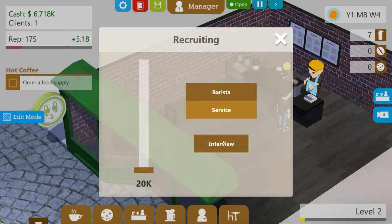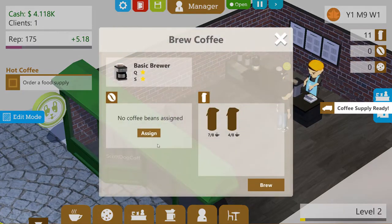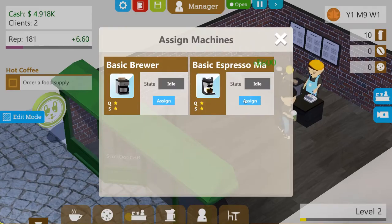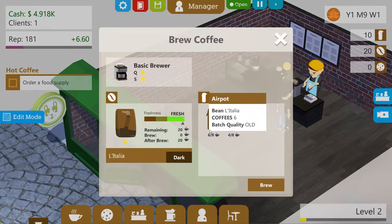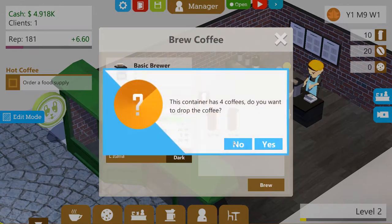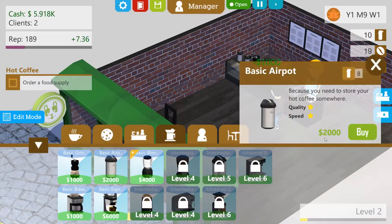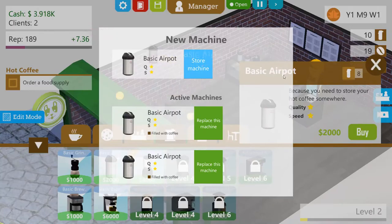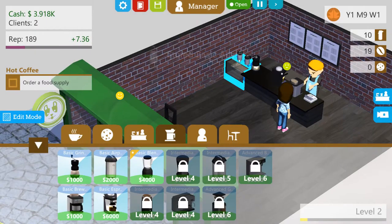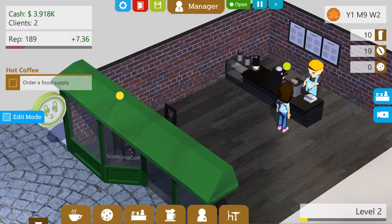Can I order another member of staff? Service, interview — it's going to cost me 20k, I don't have that kind of money. Got a coffee supply though. That's all good. We want to brew — oh, what happened? Didn't we have an empty one? I don't have enough room for it — that's disappointing. The market is normalised. Order a food supply — have I not done that?